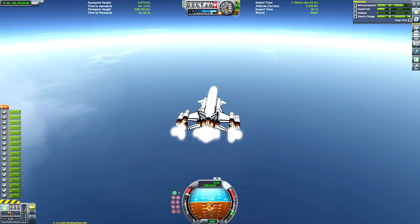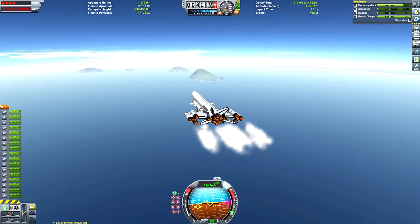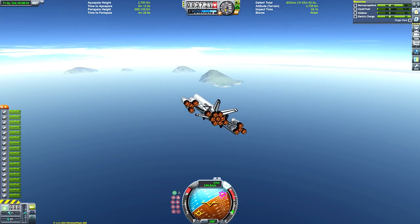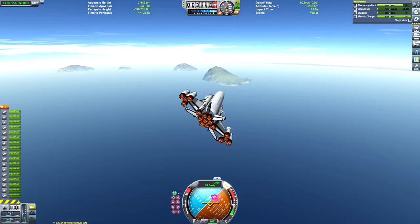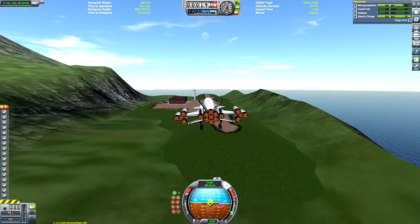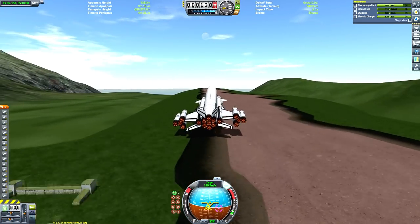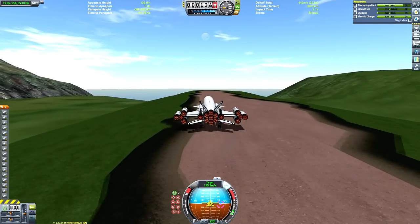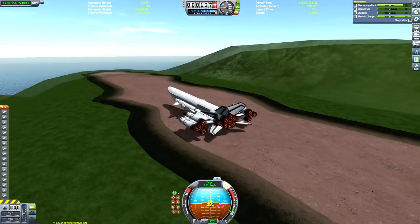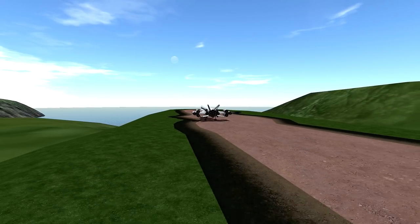We do have enough delta-V to get there — we have 7,000 meters per second of fuel. I was very liberal in my use of it though, because I decided that I've landed at the space center quite a few times already, so let's land somewhere else. We're going to land at the second runway — the one just over the ocean that separates those little islands from the Kerbal Space Center. There's this airfield here, and I thought it'd be nice to just land it there.